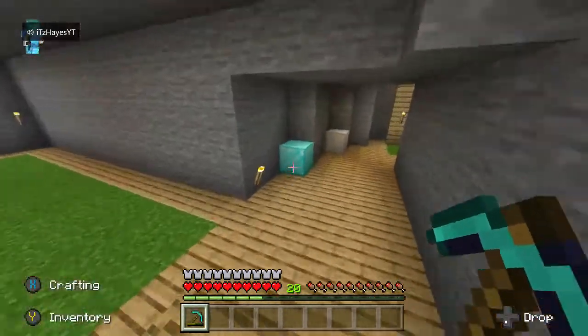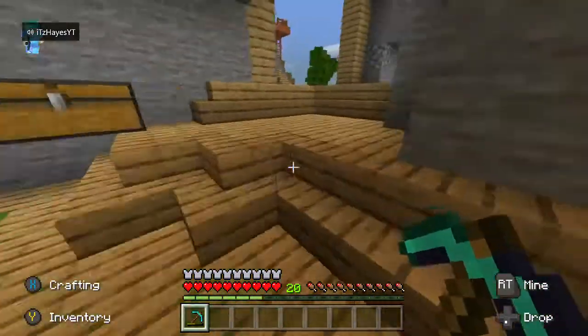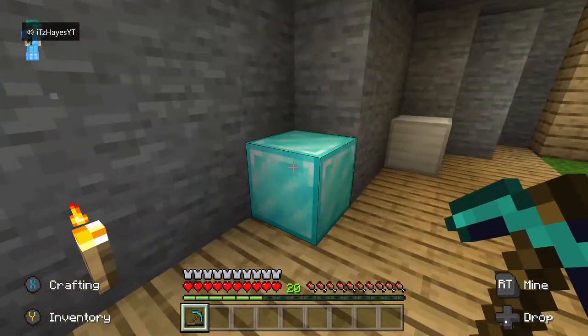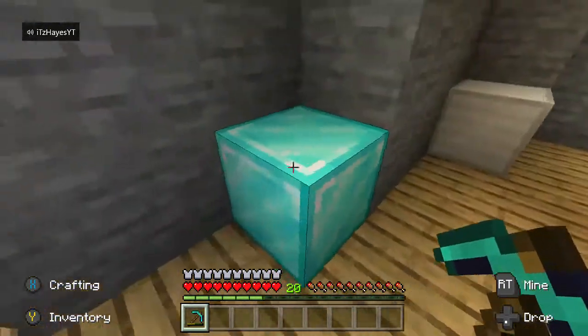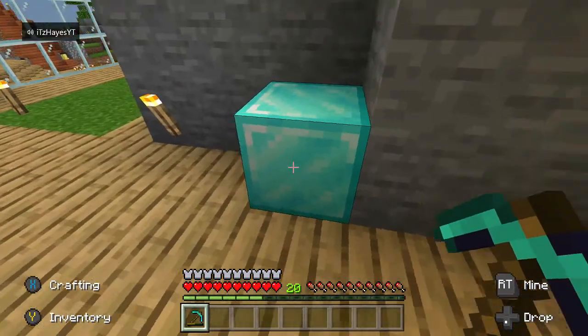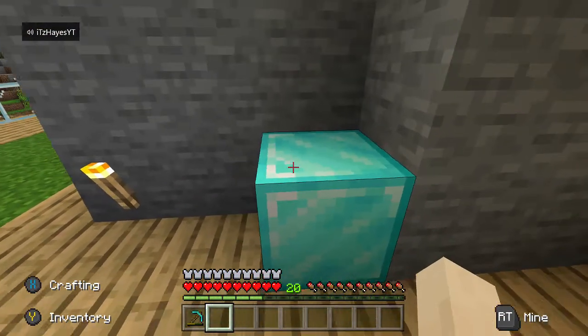Basically all you really need is a block and a pickaxe of what you want to duplicate. So like here I got a diamond block and my diamond pickaxe. You want to place down the block like I did here, and then just mine it, press RB, and place it as fast as you can.